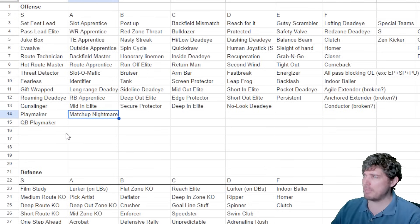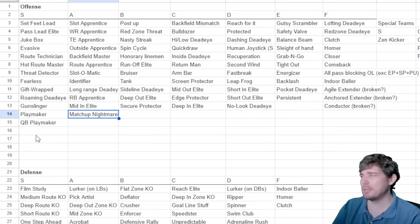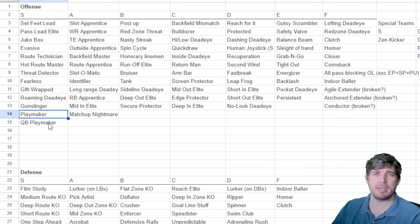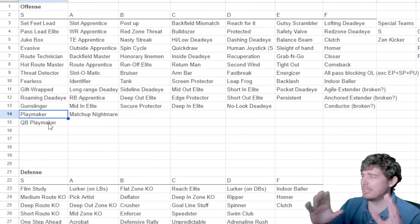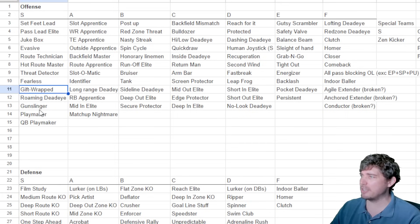Some people swear by matchup nightmare. Someone seam shotted me almost an entire game and it was very hard to deal with — their tight end had matchup nightmare and I just couldn't knock it out. Even when I threw at matchup nightmare guys, the ball just bounced off their hands. They had gift wrap and matchup nightmare at the same time, so maybe that's the stack you want to run.